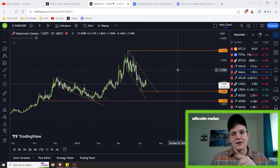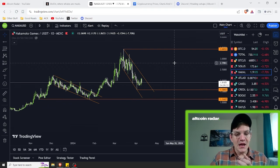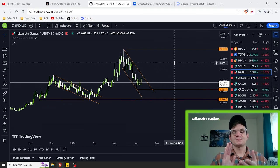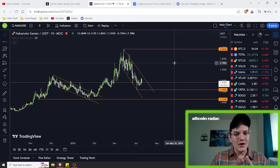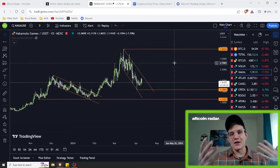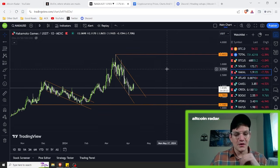On to the actual video — what could be happening here with Nakamoto Games. In a bullish scenario, let's say there are no rate hikes that are going to be happening. Everything is looking good for Bitcoin, Bitcoin ends up taking off to 86,000 or so. After that happens, all of those profits end up flowing into various altcoins and we end up getting a decent run on altcoins.